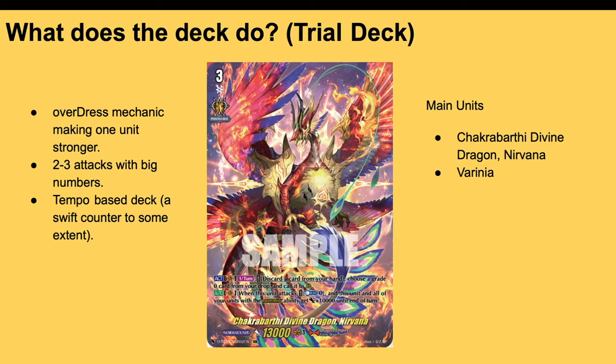It makes Verena a 20k swinger. How many attacks you typically get in a turn with the Nirvana trial deck — you'd normally not call more than two units down. One would be the Vanguard and one would be Verena. If you have another Verena in hand and another Trickstar to Overdress with, by all means do it. Otherwise you normally get two, and sometimes three attacks with big numbers, forcing out a lot of guards.